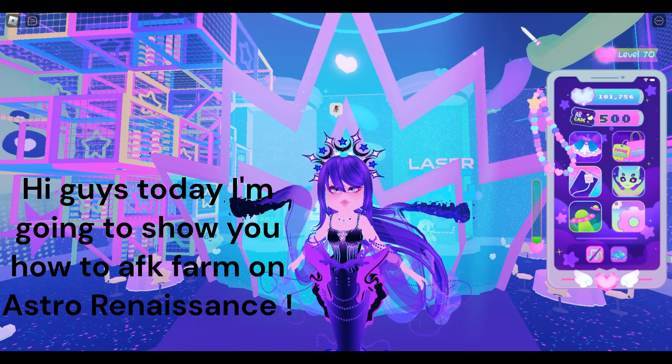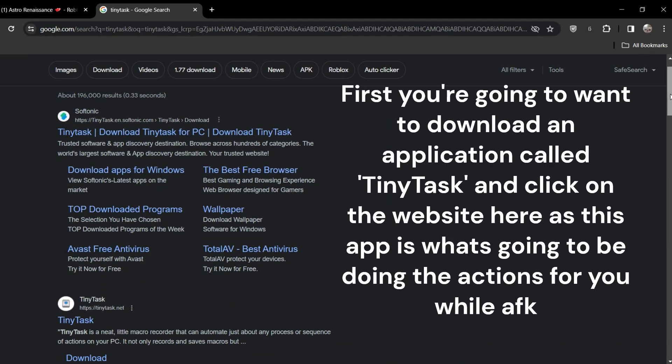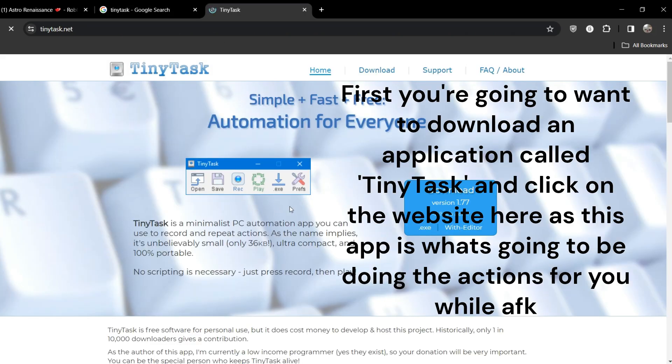Hi guys, today I'm going to show you how to AFK farm on Astra Renaissance. First, you're going to want to download an application called TinyTask and click on the website, as this app is what's going to be doing the actions for you while AFK.